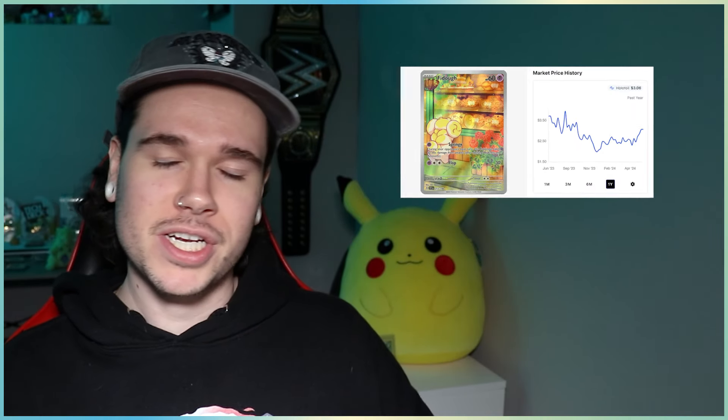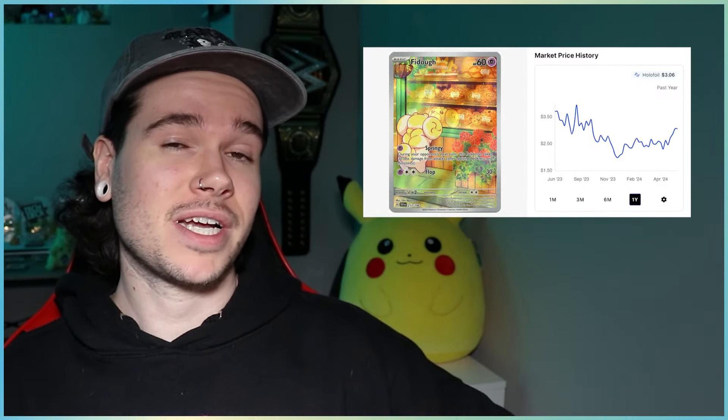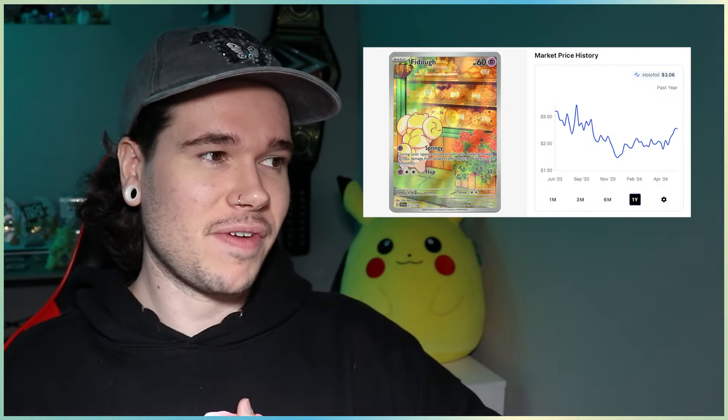Next up, one of my personal favorites: Fidough. I had to put Fidough on here because I have a Beagle at home. I'm collecting these cards — every time I see them, I pick them up. I've been getting them pretty cheap. It's a $3 card. I don't know if this necessarily has potential to go super high, but to me it's undervalued. I really need this card in a PSA 10 one day. If you have one, hit me up on Instagram at TrevorTCG and I'll pick it up from you.